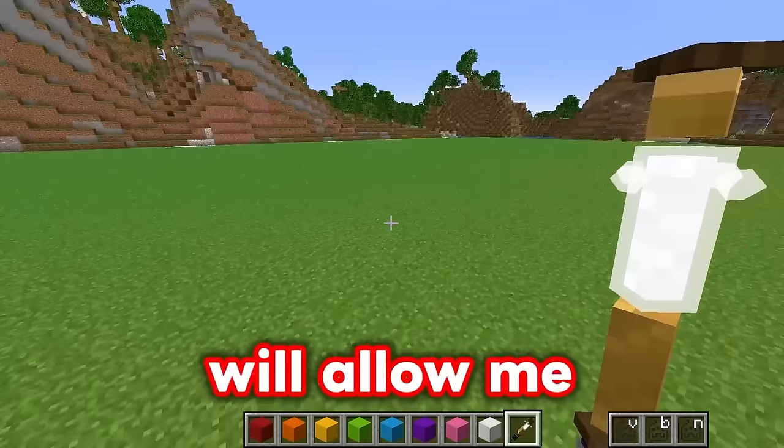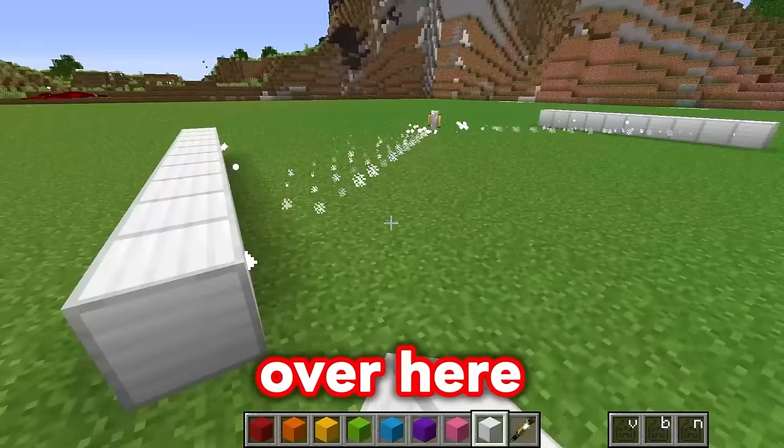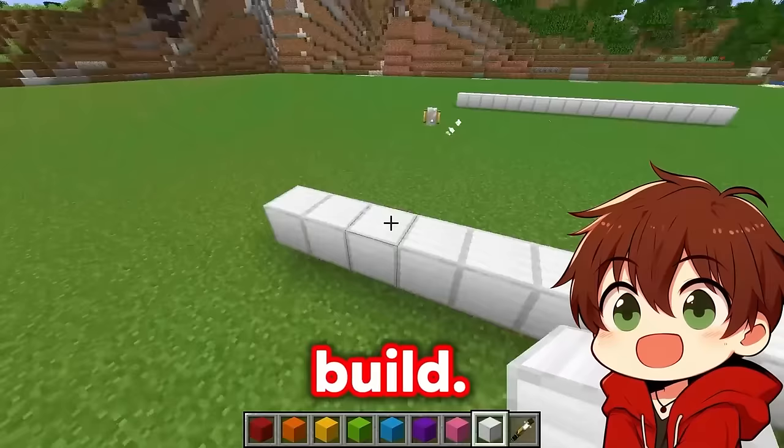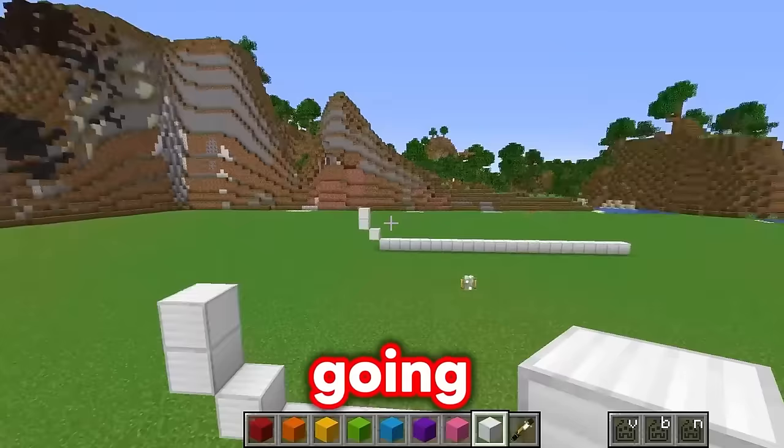Look at this! If I place a block on this side, it also places one on that side! Meaning I can go ahead and build one section of the digger over here, and it'll build it over there too! So I'm going to go ahead and build an outline with these iron blocks. I'm going to first start building the wheels - a digger doesn't just have a few wheels, it has one big track of wheels going all the way around, which makes it extremely good at getting through all of the mud and dirt!